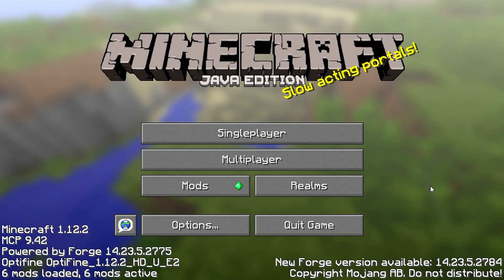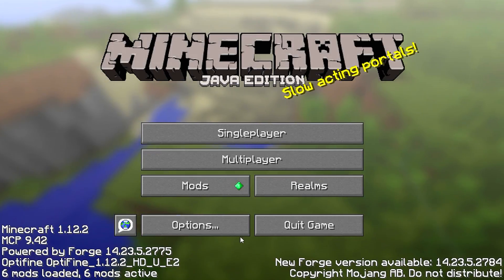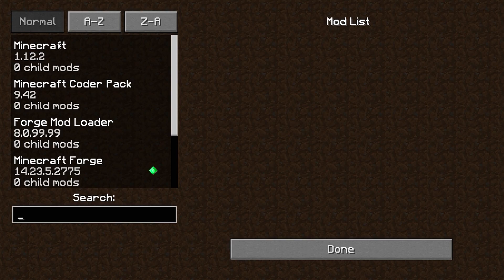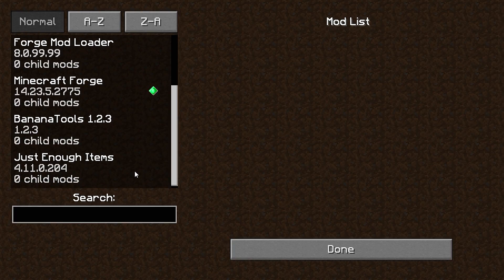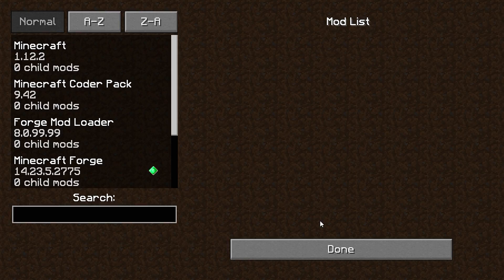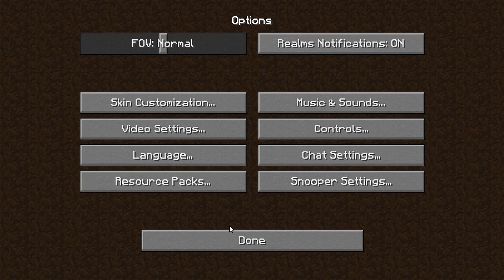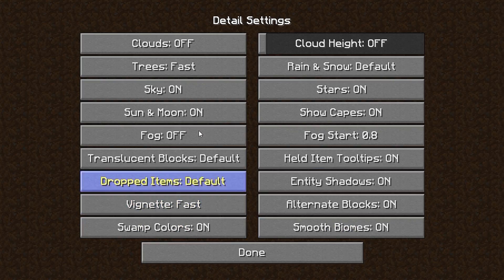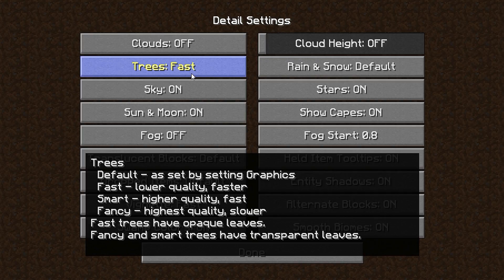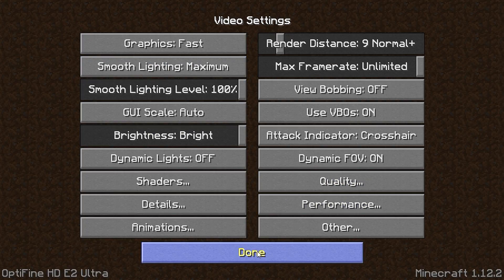Here we are — Minecraft's all loaded up. If you go to Mods on this screen, it'll show you what mods you've got installed. It's saying we've got Forge installed, Banana Tools installed, Just Enough Items — that's how I can show you all the crafting recipes — and OptiFine's in there as well.